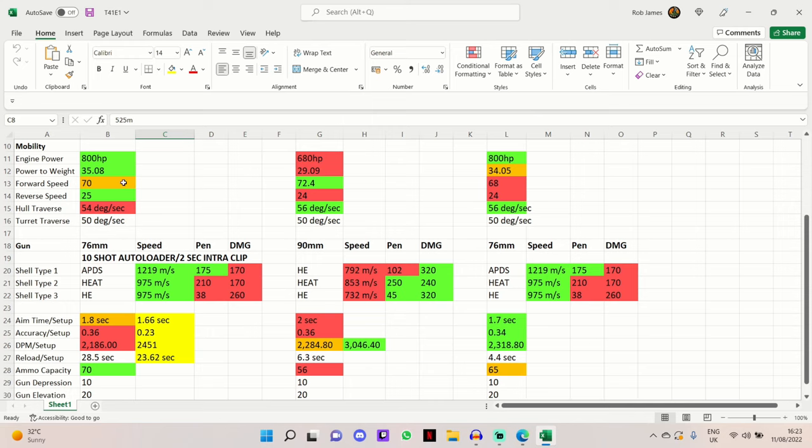It has 70 km/h top speed which isn't quite as good as the M41B Brazilian Bulldog's 72, but the Brazilian struggles to reach that quickly anyway. The T41E1's 70 km/h is still 2 better than the M41 Walker Bulldog TechTree tank. It also does 25 km/h in reverse - best in class by 1 km/h - which is very handy for getting out of trouble on ridgelines.